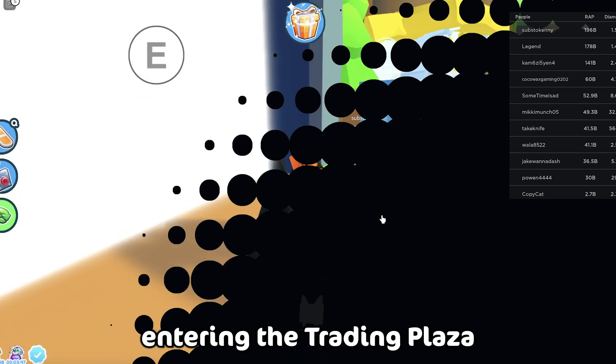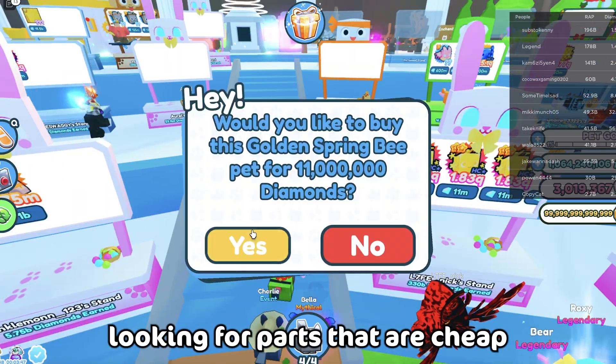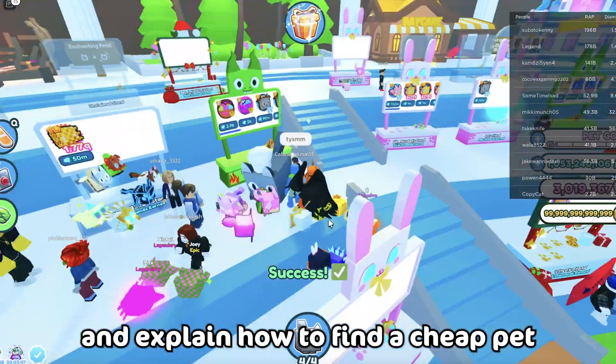Step 1: Entering the trading plaza. Step 2: Spend 20 minutes walking around the place looking for pets that are cheap. And I'll explain how to find a cheap pet.